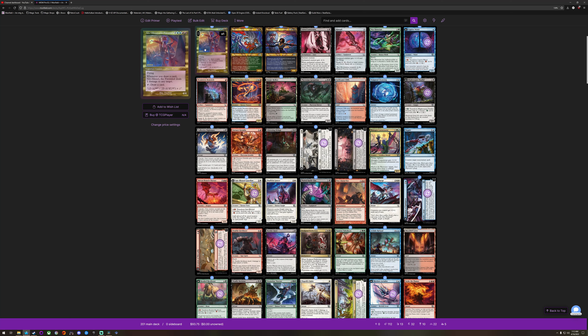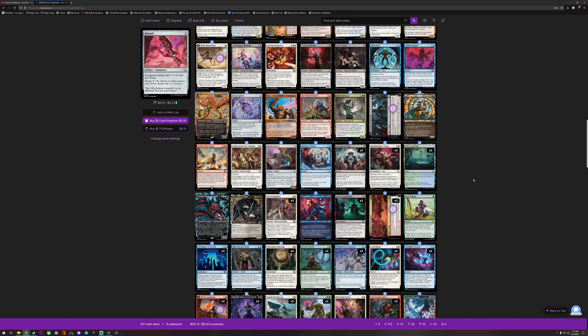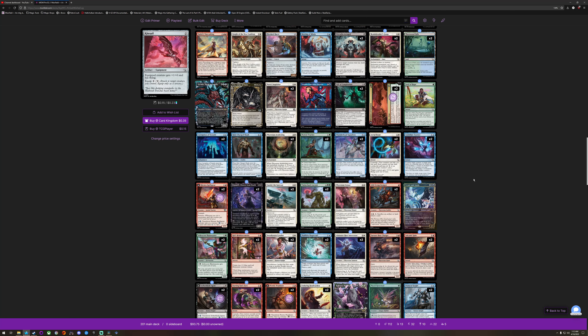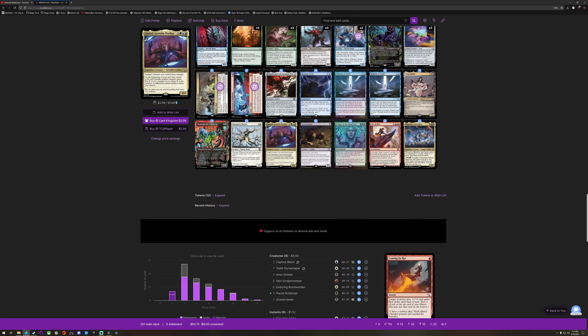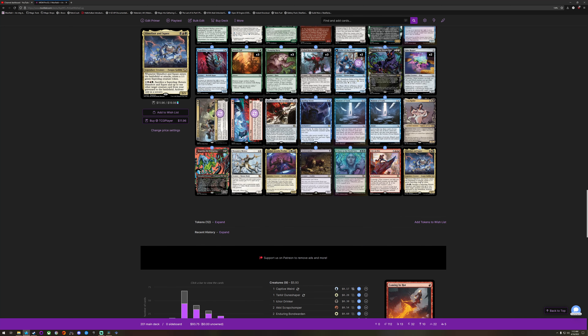The play promo, the Niv-Mizzet — so let's get down to where the value lives. The biggest card ended up being Slimefoot and Squee, regular printing commander. They're Jund — green, green — a Saproling. Return Slimefoot and Squee up to a target creature from your graveyard to the battlefield, activated only as a sorcery.